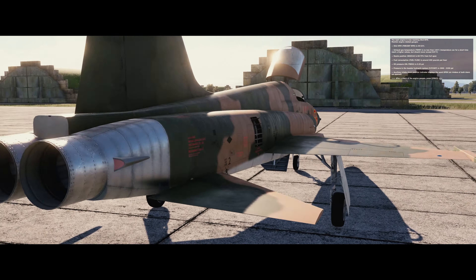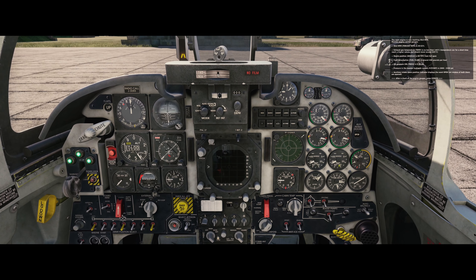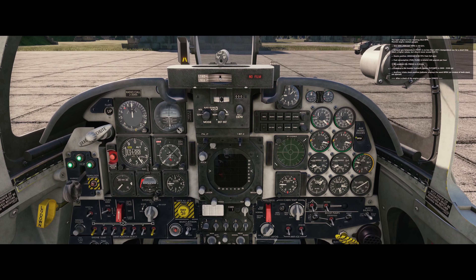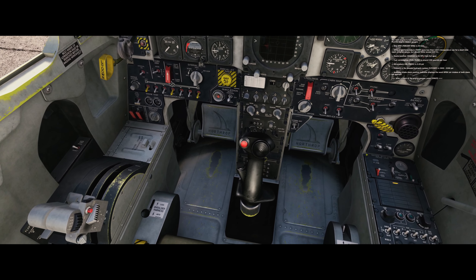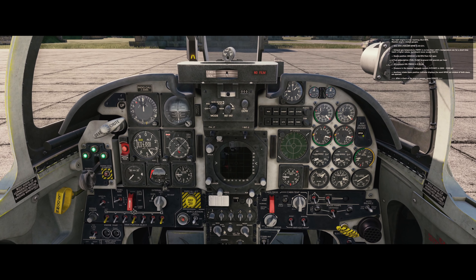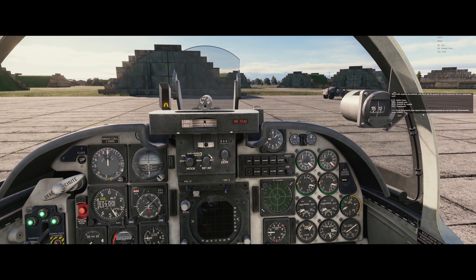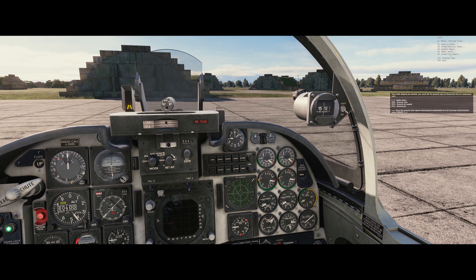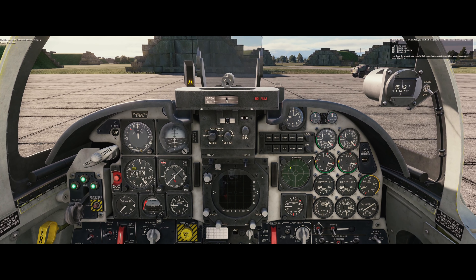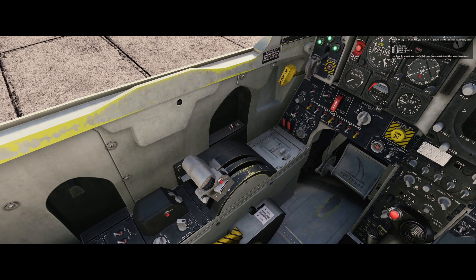Nozzle position is 60 to 75 percent from full open, fuel consumption around 400 pounds per hour, oil pressure 5 to 20 PSI, and pressure in the booster hydraulic system is 2800 to 3200 PSI. The auxiliary intake doors position indicator displays the word OPEN. After checking the engine gauges, press space. Once both engines are started, ask the ground crew to disconnect the air compressor unit via radio menu: F8 > F5 Ground Air Supply > F2 Disconnect.